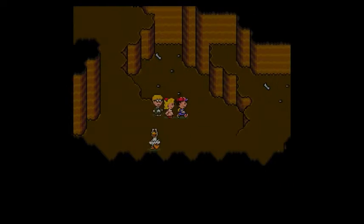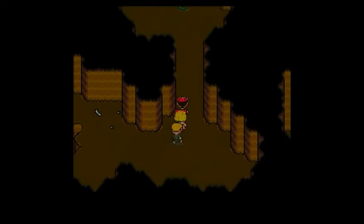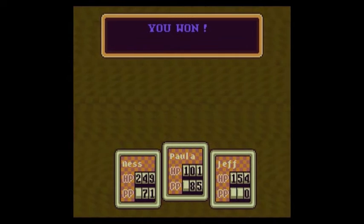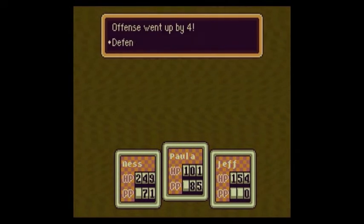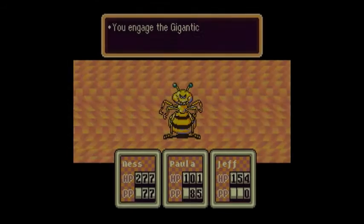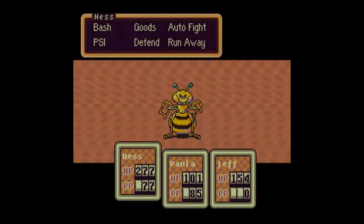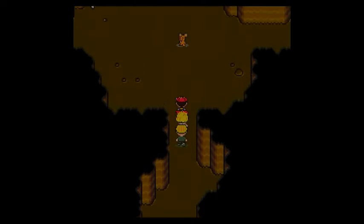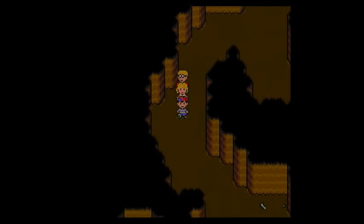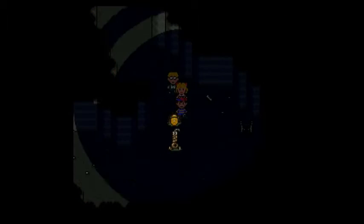At the rate we've been going with Paula being able to wipe out these really tough enemies with one attack, we probably don't even need the Big Bottle Rocket to take out the Guardian Diggers. We could probably save them for later. Two down, three more to go — we are sort of halfway done with this place. The worst is over, so we should be done very quickly.